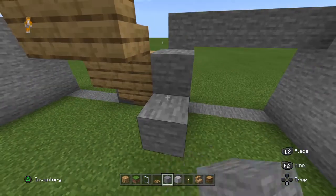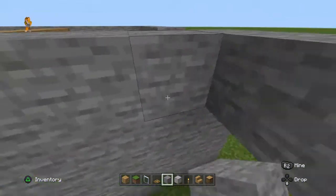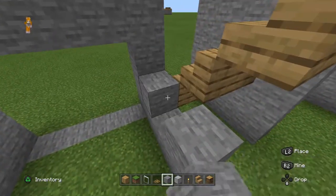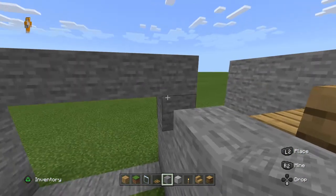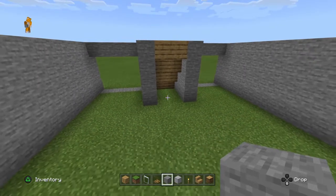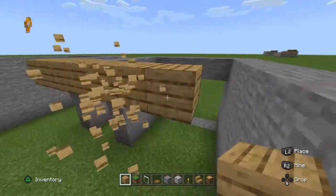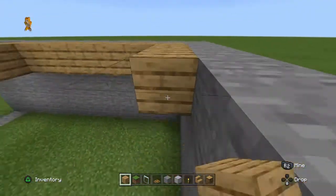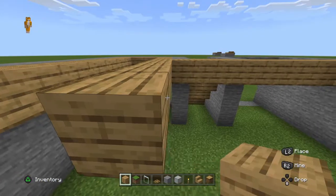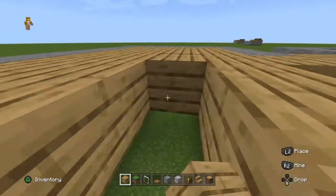I know it looks like they're floating, but do that. And if you want, you can have it like this and fill it in like that, because that's what I'm going to do — I like it better like that. After you do that, fill in this top little piece here. Just fill in the whole floor with wood, because the house is wood. It's going to look like stone on the outside, so be ready for that.